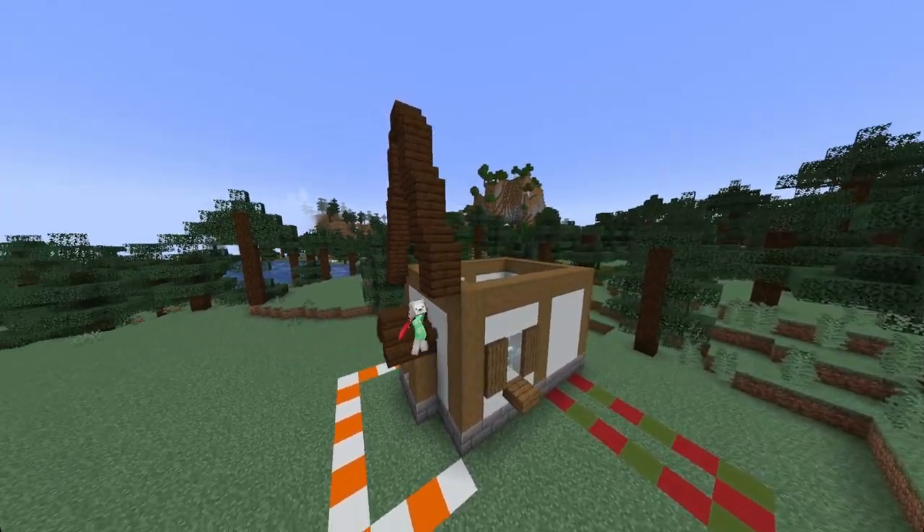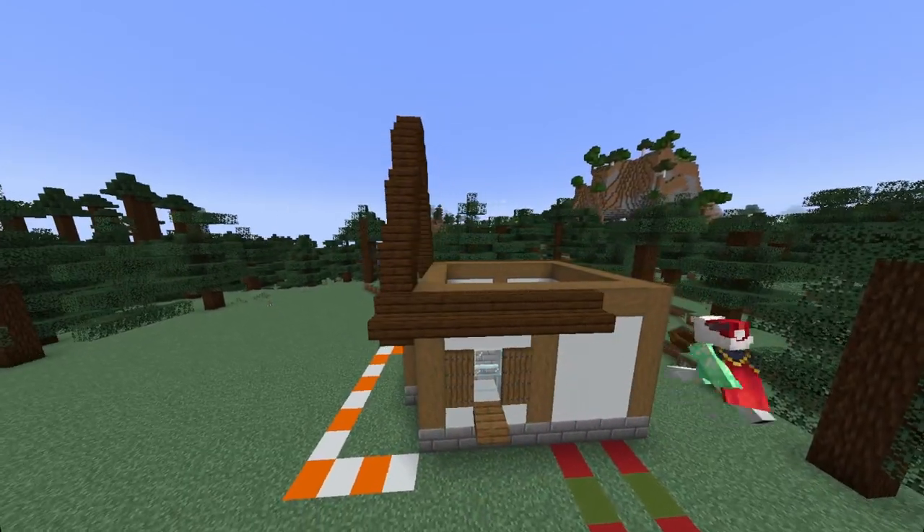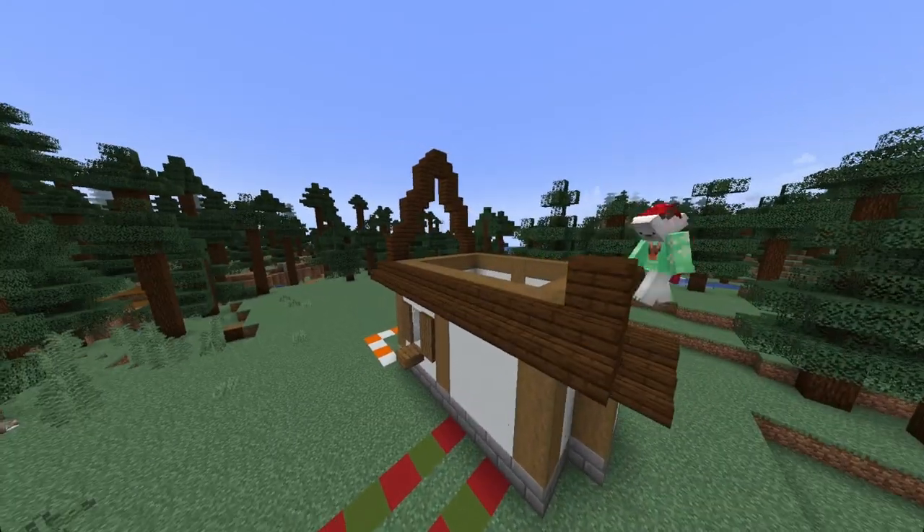Once you have an arch that looks something like this, we can take our dark oak stairs and replicate that onto the other side.